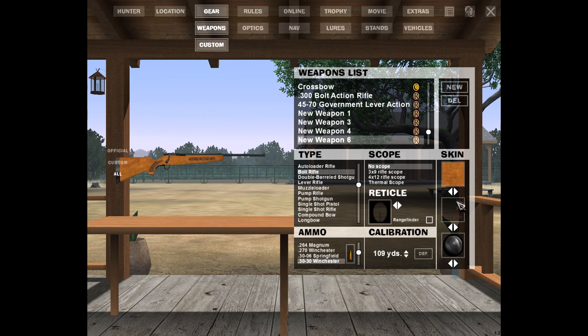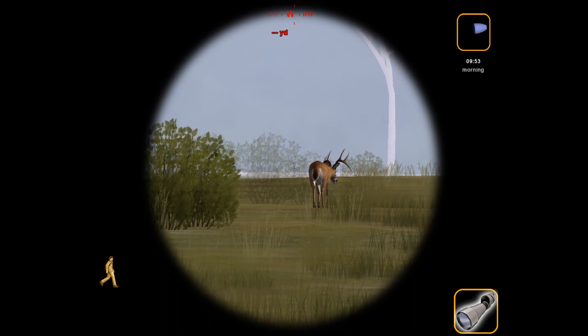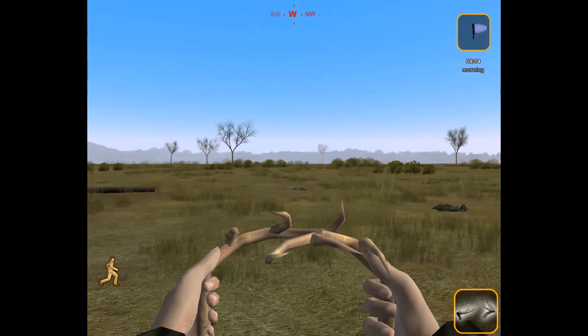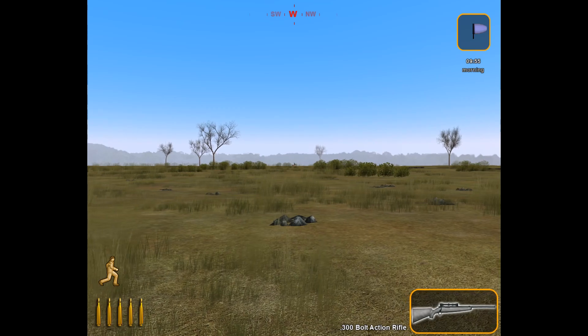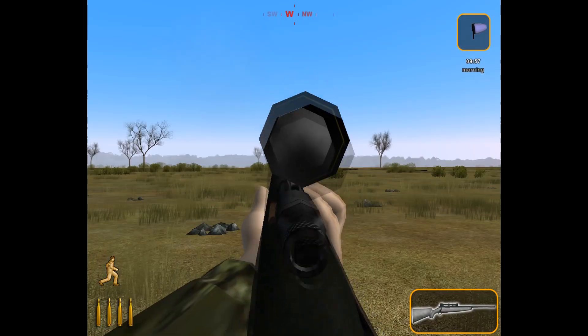This time around I'm gonna get rid of the 45-70 and replace it with a 270 bolt action rifle — another familiar favorite from the Hunter Classic. I'm gonna try to create it as identical to the one in the Hunter Classic as I possibly can: standard varnish with a 4x12 scope, chambered in 270 of course. We'll be using this along with the 300 since I didn't get to use it last hunt. It's definitely gonna be funny if it outperforms the 45-70. We have a decent sized six-point buck here in front of us — probably the biggest one I've seen in the game so far. I'm gonna try to get him to stop and take him with a 300 bolt action rifle. And let's shoot him. He was at a little bit of a weird angle there but I'm pretty sure I got a good hit on him.